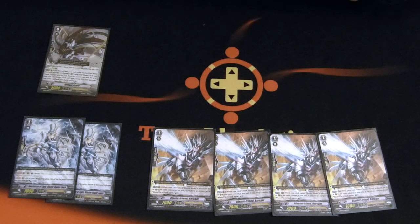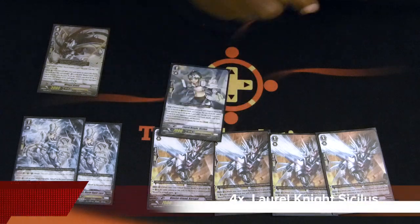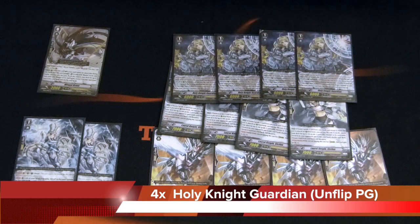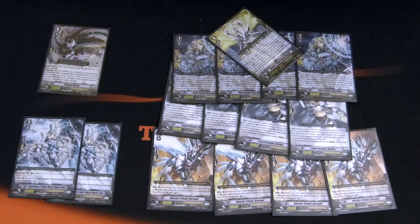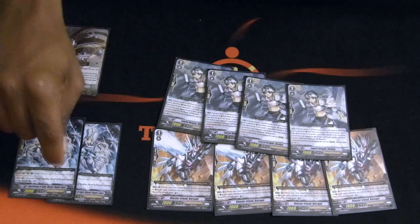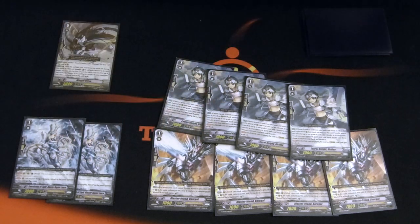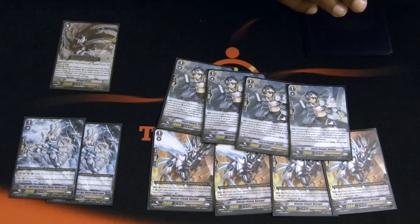For Barcl to enable Lou and your Blaster Blades — with the rest of my grade ones — for stride fodder, because you only run six grade threes, making it easier to stride is nice. And for unflip PGs, because it helps with Thing Saver and all your other skills. Having all these Blaster grade ones and twos also helps with Religious's skill, so you don't have to get MLB off if you want that extra crit right off the bat.